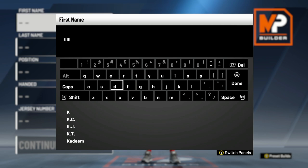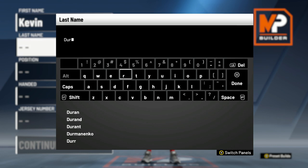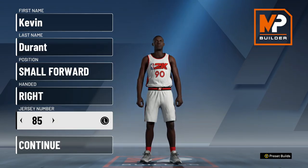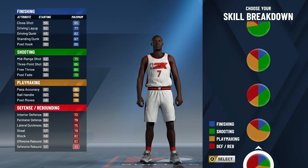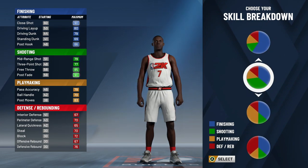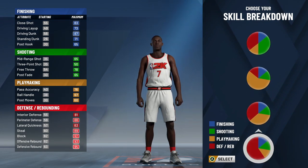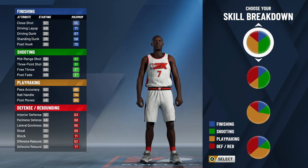I had a Kevin Durant build last year, and the main problem was that it was a power forward — it was super slow and I could not get any ball handling. This year, I decided to make a small forward build and make him 6'9 instead of 6'11. Every time I make these build videos, you guys tell me Kevin Durant is 6'9, not 6'11 or 7 feet tall. I'm making him 6'9 because that's the height he is in 2K, and I feel like it'll help me get him to more of a KD type build.